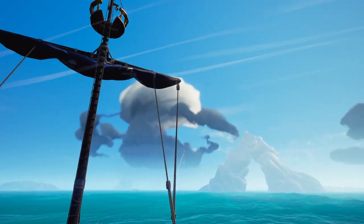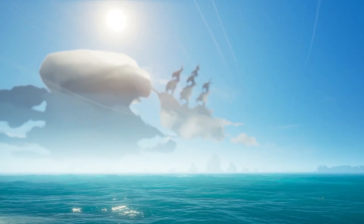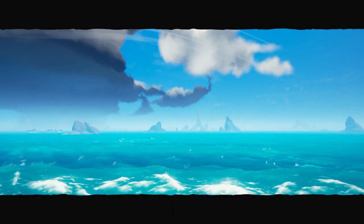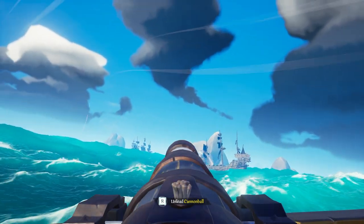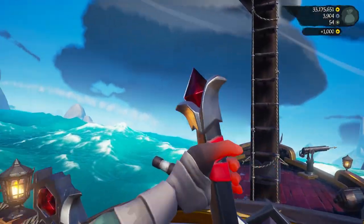The easiest way to do this is just to keep hopping servers until you get a server that has the skeleton fleet. Go over to the skeleton fleet — you'll probably see a lot of other players trying to do this challenge like I did. All you have to do is pop three cannonballs into the skeleton ship and you have the first reward, the Fabulous 5 eye patch.